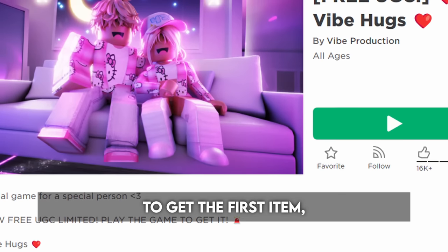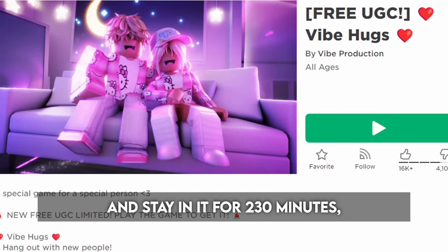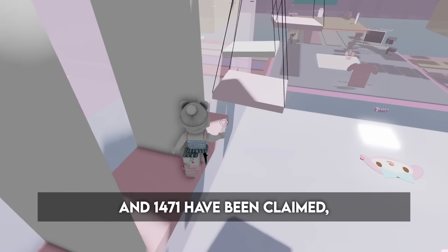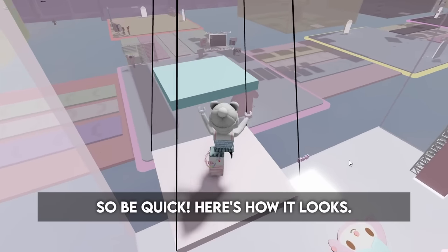To get the first item, you have to join this game, 5 Hugs, and stay in it for 230 minutes, so that's about 4 hours. The stock is about 5,000, and 1,471 have been claimed, so be quick. Here's how it looks.